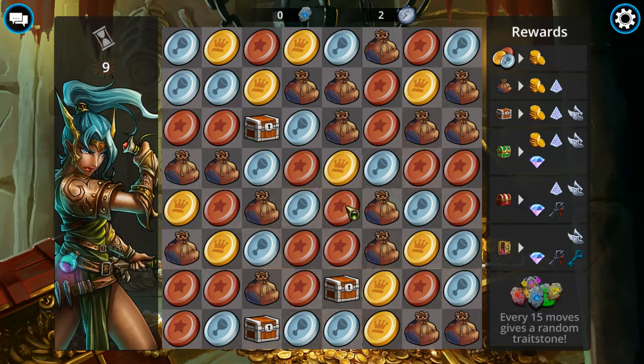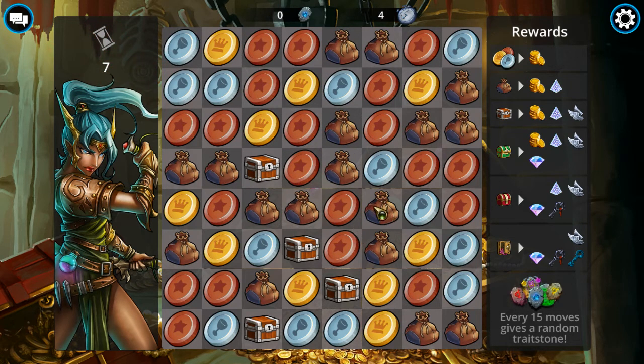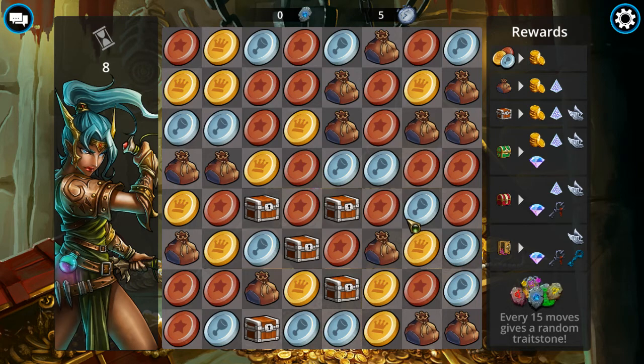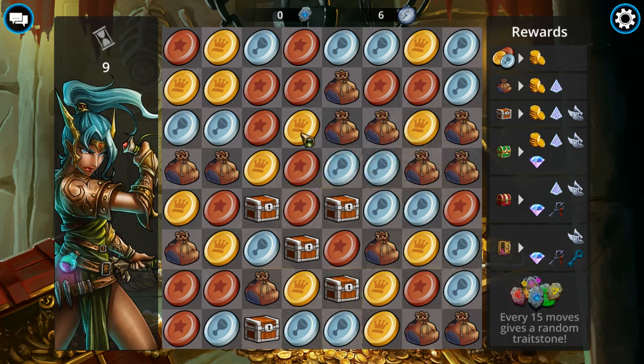Sometimes I'll go my own way instead of following the game's suggestion. Here's a five-match right here. On five-matches — it doesn't have to be a straight line, it doesn't have to be horizontal or vertical. In this case it's going to be an L-shape. You can also do a T-shaped five-match. When you match five you get an extra turn. Here's another L-shape, and here's a straight five right here.